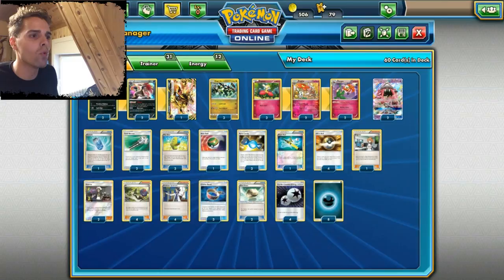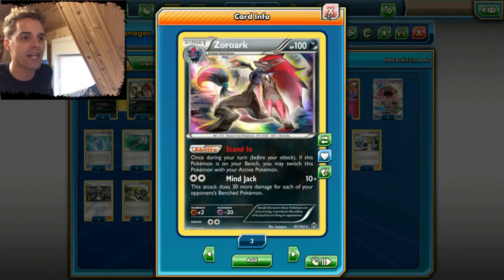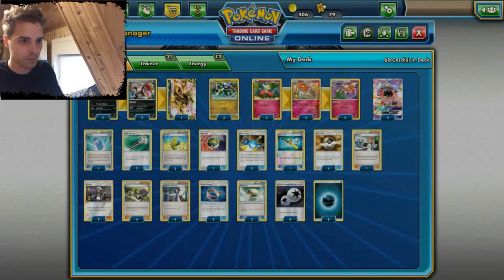We also have a 2-2-1 line of the Zoroark Break in here. Foul Play helps out in a lot of situations, so why not put it in here. We do run darkness energies and DCE, so this also works with Mindjack and Stand-in. With Float Stone it's just our way of getting out of the active position. We run a Super Rod in here — you could argue between Rescue Stretcher and Super Rod, but Super Rod is a little bit better since we are discarding energies with the attack Core Enforcer.